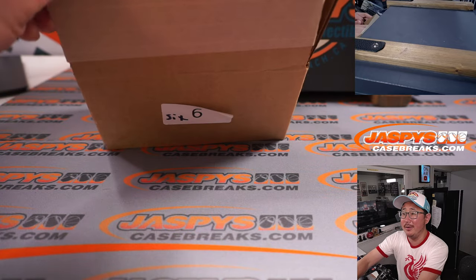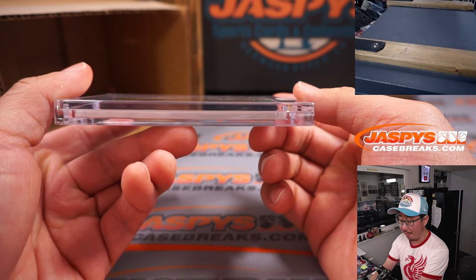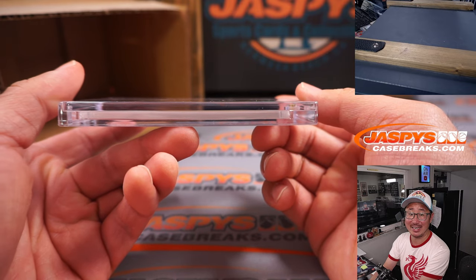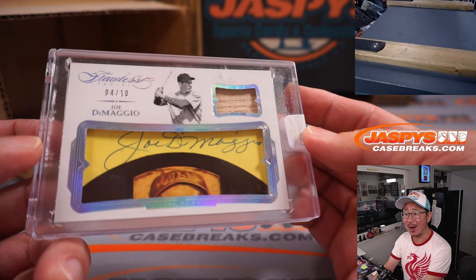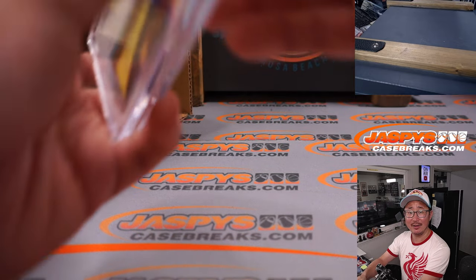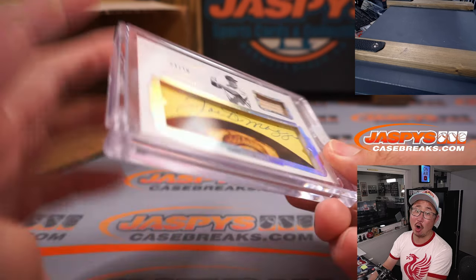And the final one is baseball — piece of his lumber, cut auto. Hall of Famer, legend, out of 10. Joltin' Joe DiMaggio. 2017 Flawless Baseball — we have some Flawless Baseball in the store right now at JaspisCaseBreaks.com. 4 out of 10. Letter J — that's Carl with the letter J.